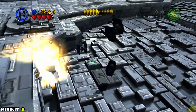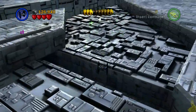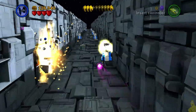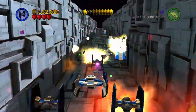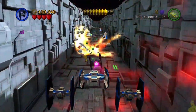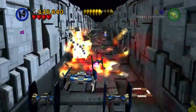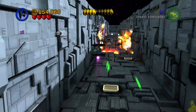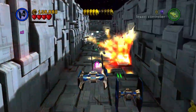Once all eight nodes are destroyed you can proceed, but don't go too far — stay to the left-hand side. If you go too far you'll get sucked into the trench run and can't come back since you have to dip in and down with no way out. Because we equipped the invincibility brick, we can take a leisurely stroll through here, smashing and collecting all those studs.